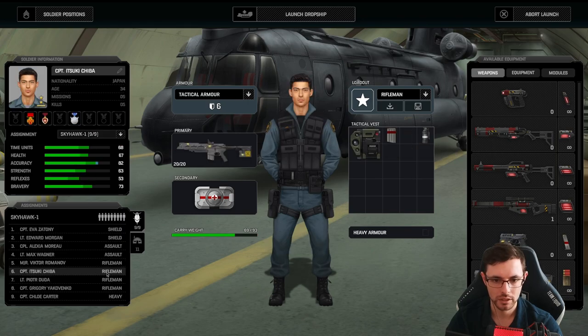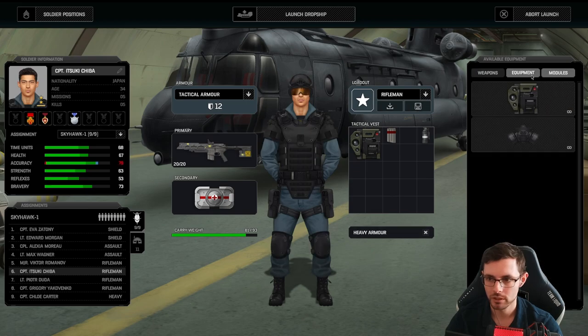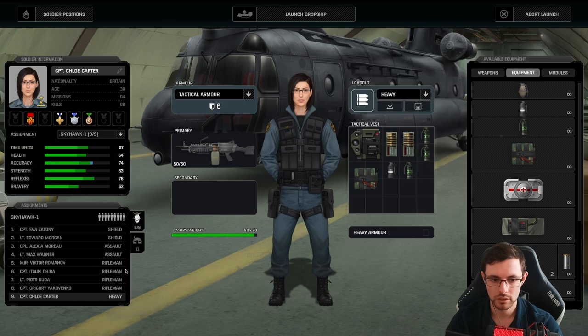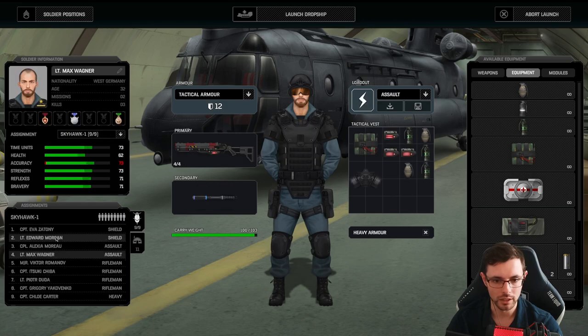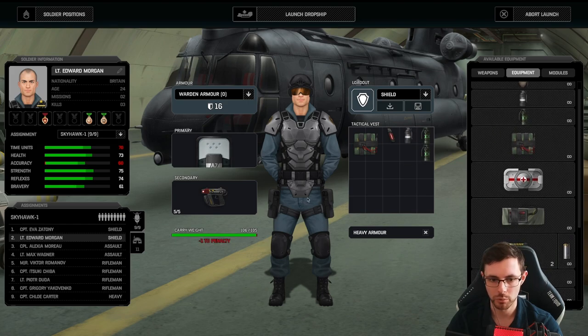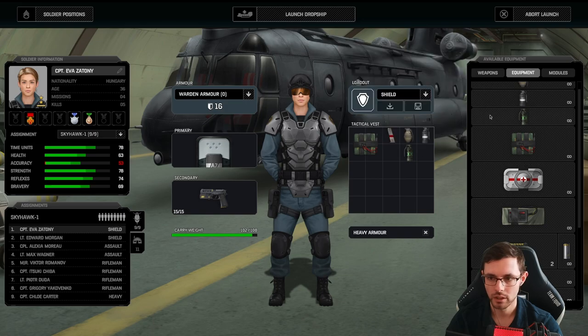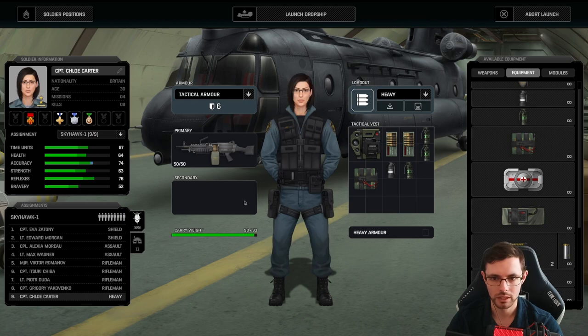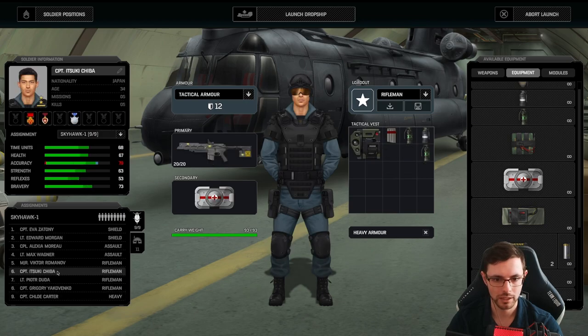I'm thinking maybe we bring a second shield in. We may actually want to consider that. Let's check who has good strength — Captain Agnes, Lieutenant Edward Morgan. Alright, Edward Morgan. We are a little low on warden armor. Lieutenant Max, you're going to be giving up your heavy armor to Lieutenant Edward Morgan. I think we are in a good spot: two shields, two assaults, three riflemen, a heavy, and a sniper. Actually, we probably don't need the sniper, so maybe we trade out for another rifleman. Let's drop a smoke, put two magazines on you, bring in heavy armor, flashbangs. Everyone else is pretty much okay. Let's launch the dropship — it's going to be a longer episode, in apology for last time. Let's commence the tactical battle.